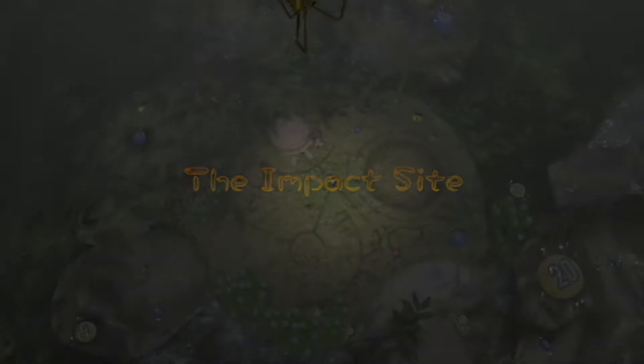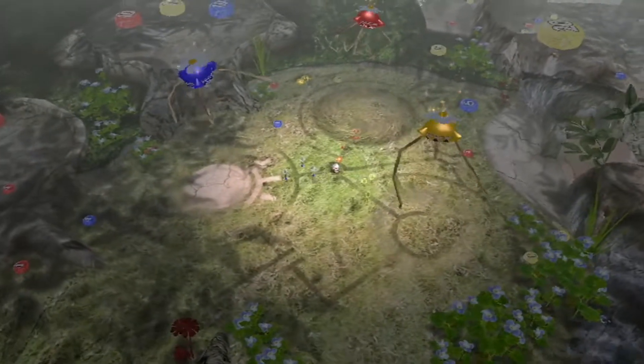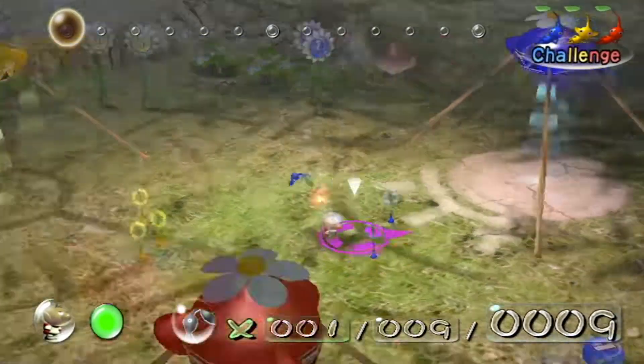So let's go with the new Pikmin AI from Pikmin 2. Starting off with the impact site — not really many enemies. The goal for challenge mode is to get as many Pikmin as possible. We have no ship parts, no ship, can't regenerate health. What we have is what we start with, and the goal is to go as quickly as possible.